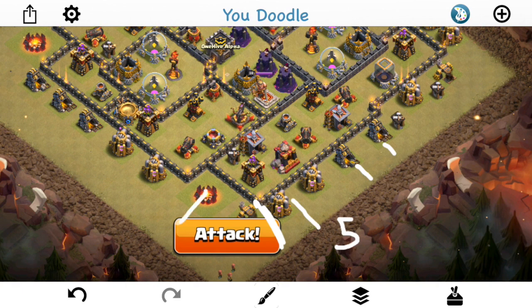I'll drop two minions here to take out that army camp. Then the queen probably right here with five healers on her. She should take this out, then kind of walk in this direction. I have two rages plus her ability to keep her up as needed.